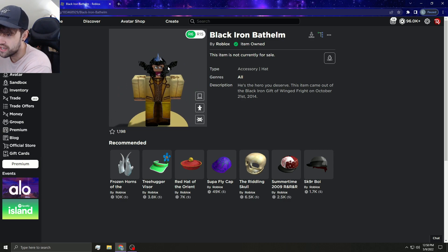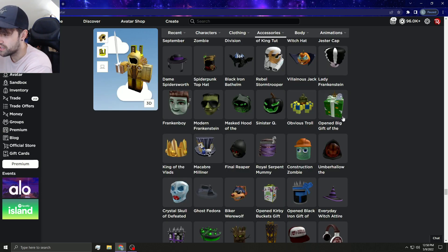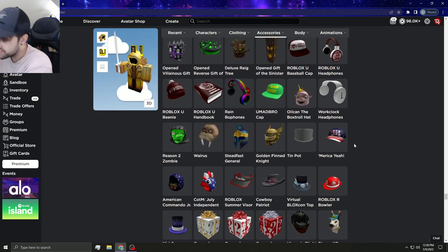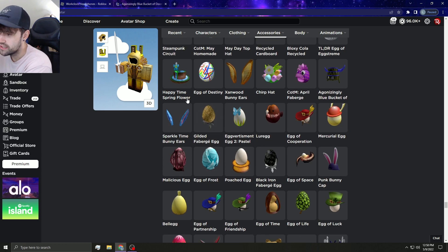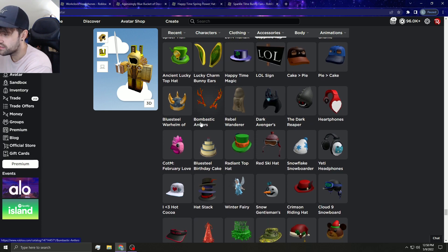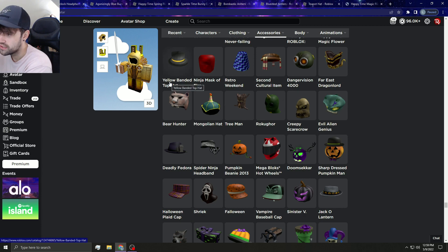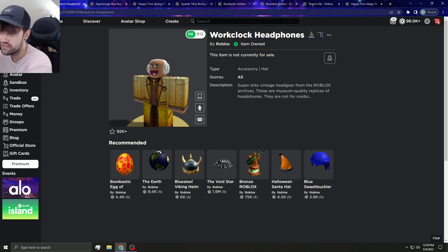The Sinister Q obviously looks good and should go limited — I won't say the word again since we've already said it about 50,000 times. We definitely need the Work Clock Headphones to go limited. Let me open up a few more — I don't think the Blue Steel Antlers are still on sale. We obviously need that teapot as well. We'll start with the Work Clock Headphones — everyone knows those need to become limited.